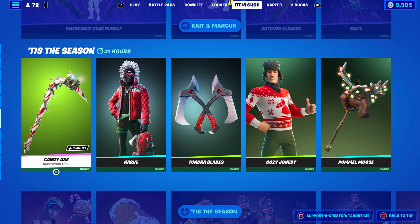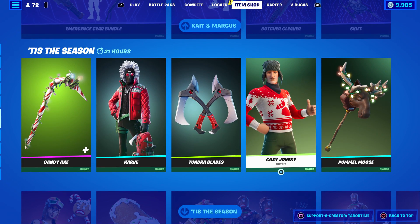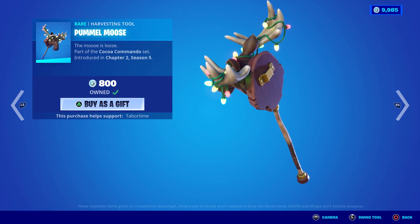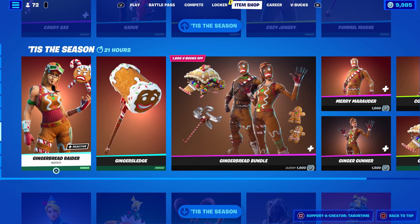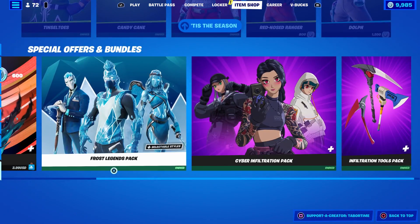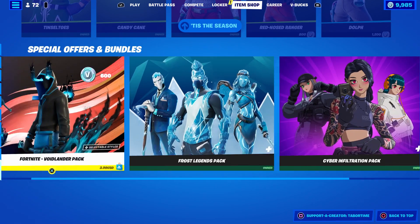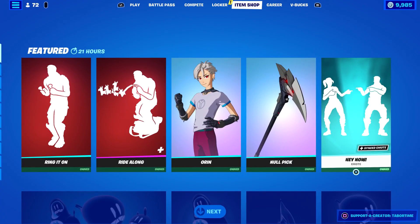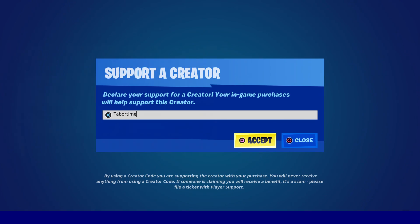Kate Marcus bundle is still here — I did a full gameplay review on that, as well as the Gear Bundle. The Candy Axe, Carve, and Cozy Jonesy all came back yesterday. Everyone raves about the Pommel Moose — I own it but don't think I've ever run it, I'll look into it. The Ginger Bundle is still here plus Gingerbread Raider and all the Christmassy goodness, including the Frost Legends Pack and Cyber Infiltration Tools Pack. Highlight is the Void Lander Pack. Let me know in the comments if my mic is busted. Hopefully you enjoy this video — like it, it's always appreciated, and don't forget to use my Support-A-Creator code which is Taper Time.